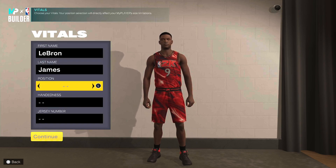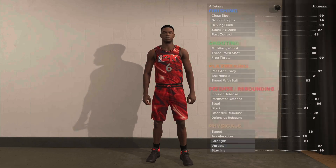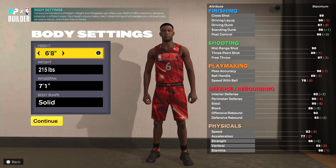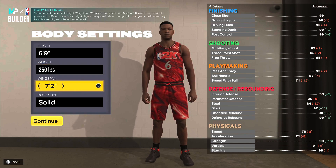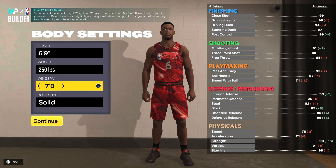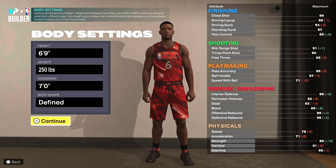LeBron James is the starting small forward, sometimes power forward, right-handed, jersey number six for the Los Angeles Lakers. Height-wise he comes in at about six foot nine whilst weighing 250 pounds, which is about 113 kilograms — the max you can get on a small forward build, which is hella impressive for how athletic he is. Wingspan-wise he measures in at about seven feet, and body shape of course is defined because LeBron takes extreme care of his body, spending millions each year just to maintain it.